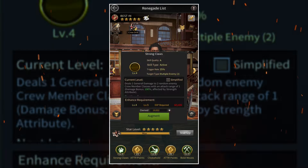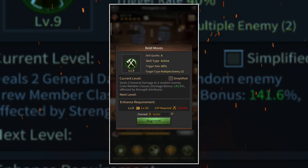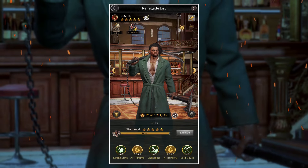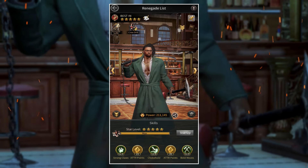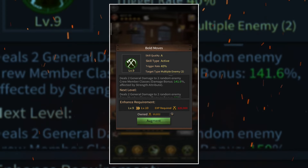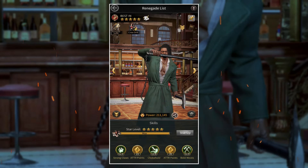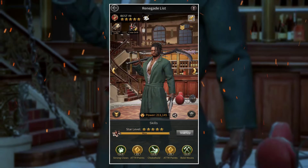The first skill is at level four, the second skill is at level four, and the final skill is at level nine. I'm waiting for an event where you can reset all your renegade skill experience, but in the meanwhile I'm also trying to max this renegade out. The final skill is the most important one because it's the one that is going to do the most damage. After that you should max out his second skill, and then his first skill.